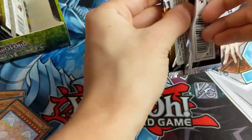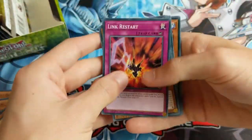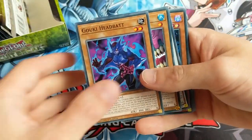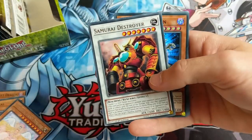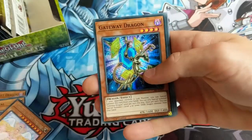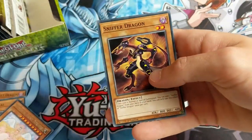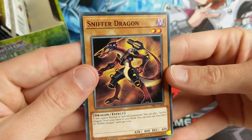Come on. I just want the Evenly Matched. Evenly Matched are used pretty much in every side deck because they're pretty good cards. So give me a playset of those. Link Restart, Goki Head Bat, Duck Dummy again, Samurai Destroyer. Nice, a Synchro Monster. I don't think we've had one of those in these packs yet. Gateway Dragon again, Amazoness Spy, F.A. Pit Stop, Soldier Dragons, and Sniffer Dragon.